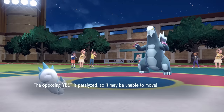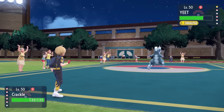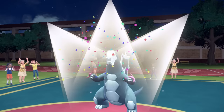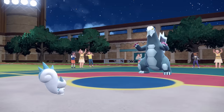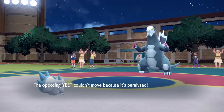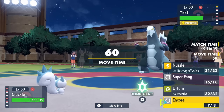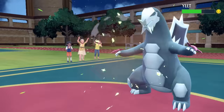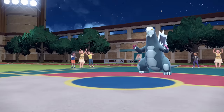Now that Baxcalibur is paralyzed, I'm actually faster and I can go for the Encore, locking it into Swords Dance. It ends up fully paralyzed on top of being Encored into SD. I can now go for a U-turn, and for the next few turns they're stuck going for Swords Dance. I can bring in whatever I like — and I'm bringing in Pinhead Larry, going right into the Masquerain, because this is a perfect opening.